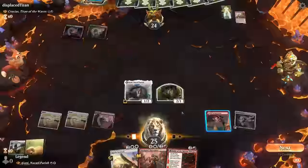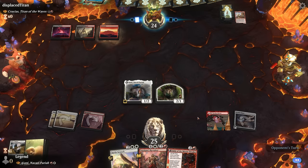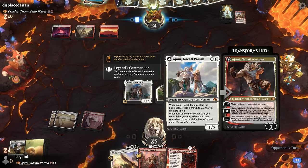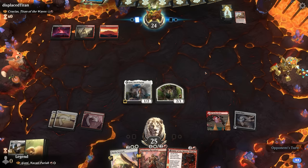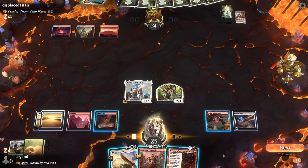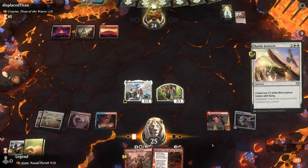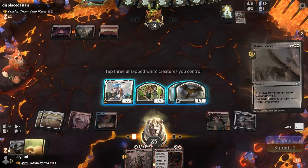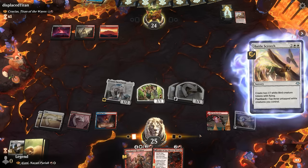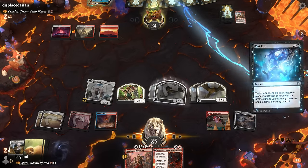We can double spell Fable with Krenko's Command, or Recruiter with Krenko's Command to immediately get in for a bunch of damage. We prefer Wedding Announcement over Fable since our hand is good and we don't need to discard. We attack, and Goblin Bombardment is kind of carrying us here — if they have removal we at least get some damage out of it. Our opponent cannot get Crucius to stick and eventually we burn them out. On to the next one.